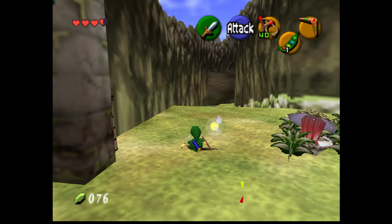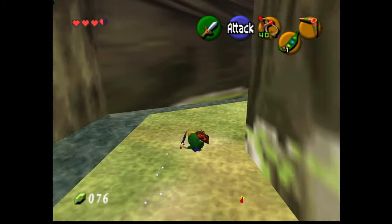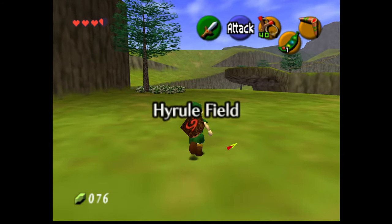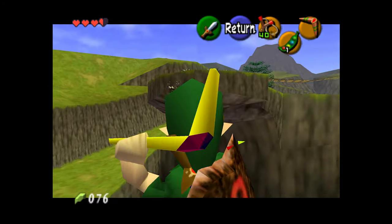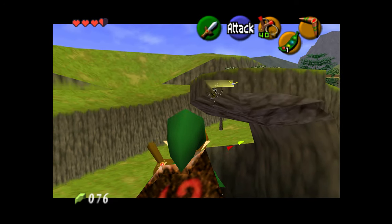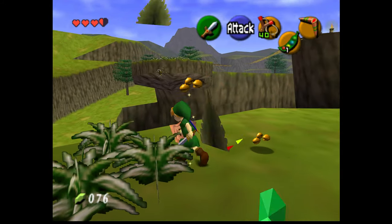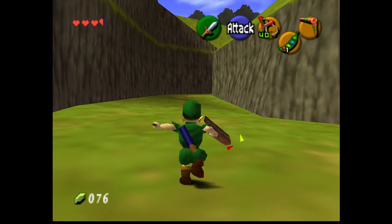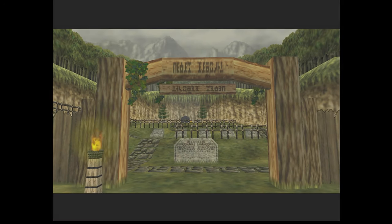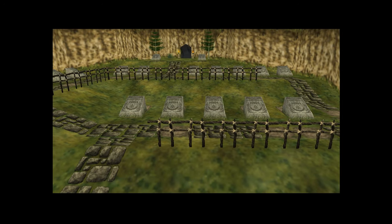Okay, so now what? We can jump down and see where that other pathway goes. Gotta remember all this — so that answers that question. Oh, so that skulltula's there all the time regardless of time of day. Yeah I can't reach that. Well, you could probably reach it if you like hung off the edge or something. What is over here? Oh — graveyard.